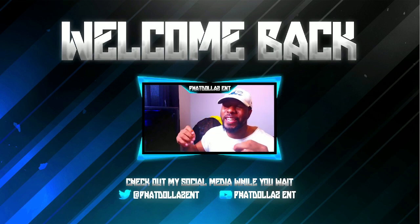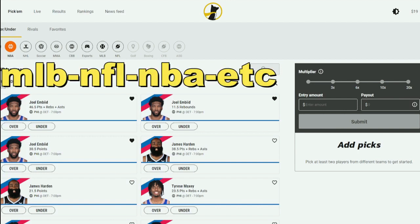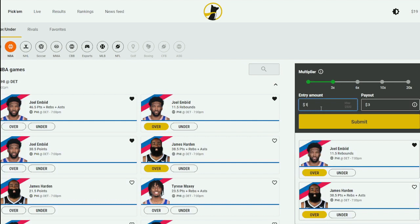If you're looking for a super fun and easy way to earn extra money, follow me on Underdog Fantasy and use code Fat Dollars for a deposit bonus up to a hundred bucks. All you got to do is come in, make one dollar, two dollar, or three dollar bets — it don't matter. Choose your players, put them on the end, and with a one dollar bet you have a chance to win three dollars back. Follow me on Twitter and I will give you a Discord link.